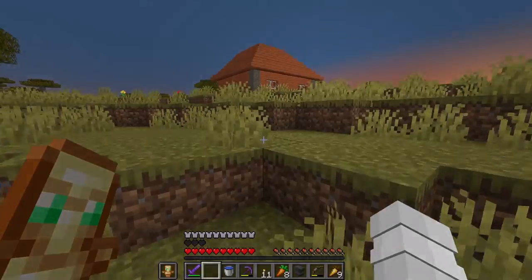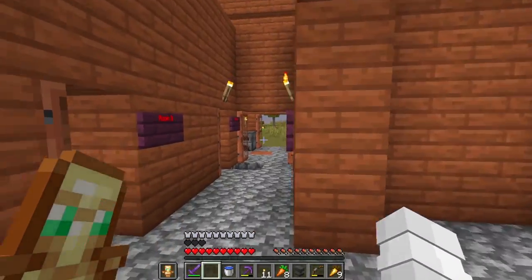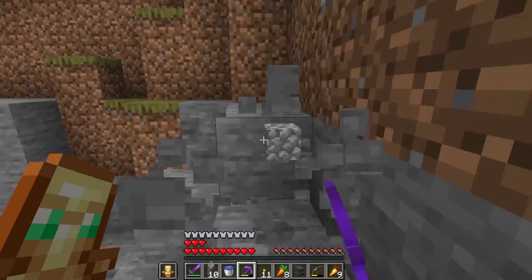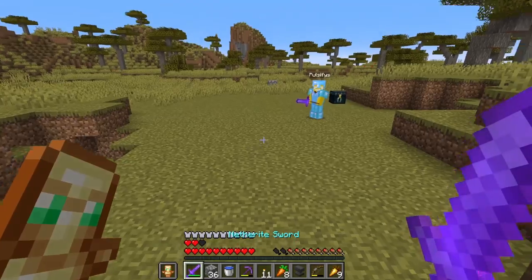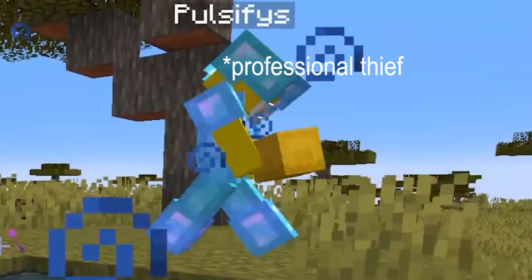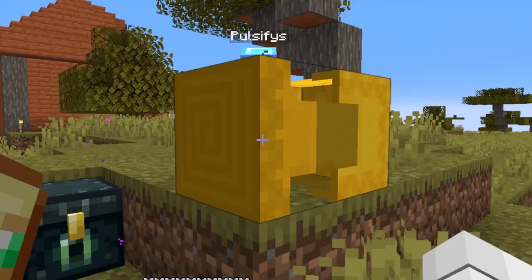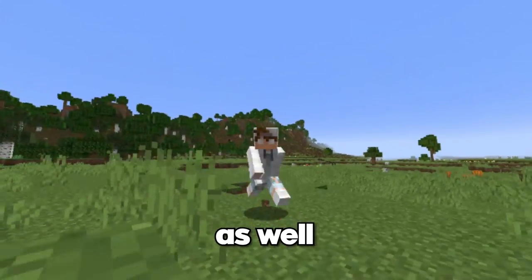So we decided to reuse the building we used to trap players with the cauldron. It was pretty damaged after all of the explosions, but it was still definitely usable. PulsePy gifted me a god set of diamond armor he stole from a player by the name of Neon — I know, we're really good people.